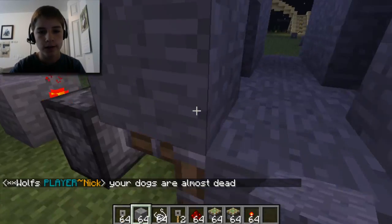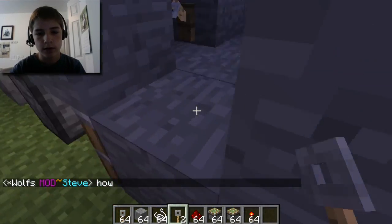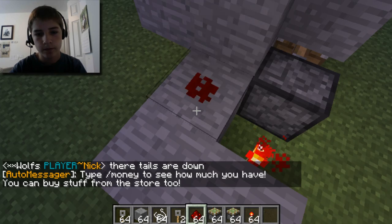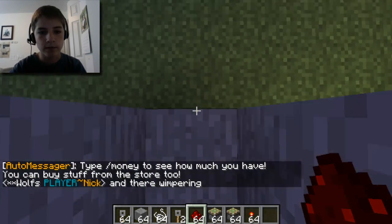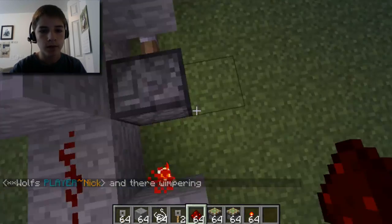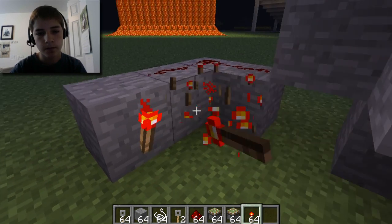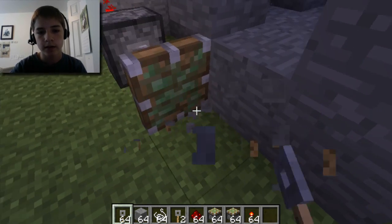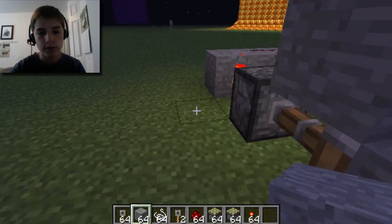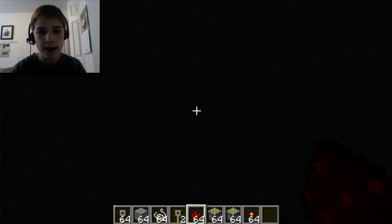Anytime you walk over that tripwire, it'll release this piston. We could set this up a little farther, like this, so that when someone's walking, it sets a little bit of a delay. Then we could set a redstone right here and now it's gonna work. So you could be walking and it's like — you fall and die.